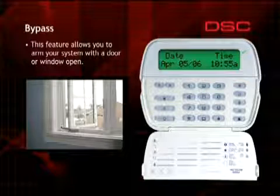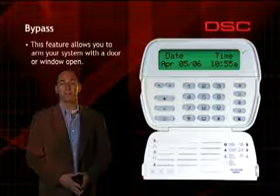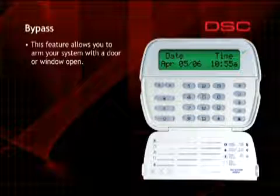On occasion, you may wish to arm the system with a door or window open. For example, when you're home you may wish to leave an upstairs window open to get some fresh air while the rest of the system is armed. This feature is called bypassing.